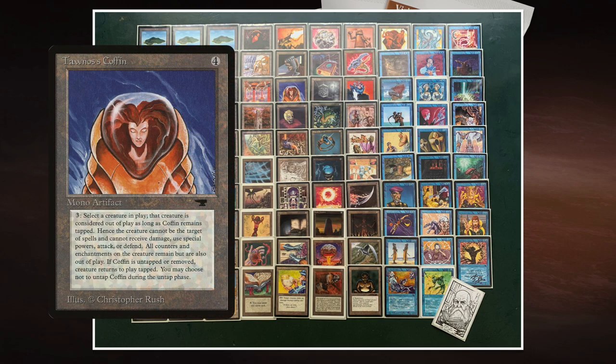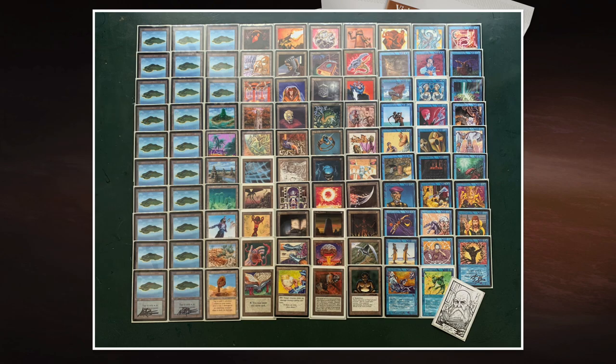With Tawnos's Coffin — an artifact from Antiquities costing four — I can pay three and tap to put a creature like Tetravus into the Coffin. Next turn I untap it, Tetravus comes back into play tapped but its ETB triggers fire again, returning with three additional +1/+1 counters. In a weird way I can create my own drawing machine, with the only limitation being that I can only tap Sage of Latinam once per turn.